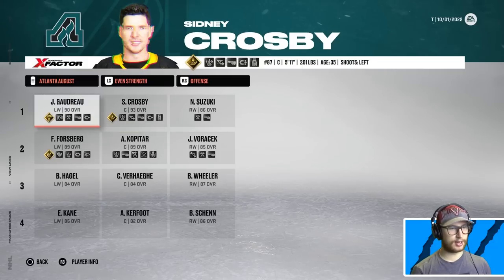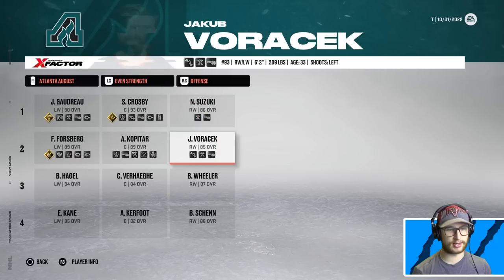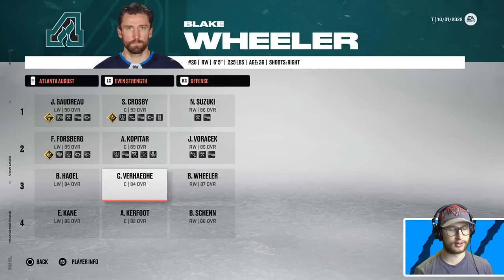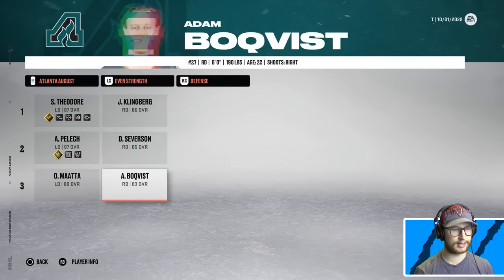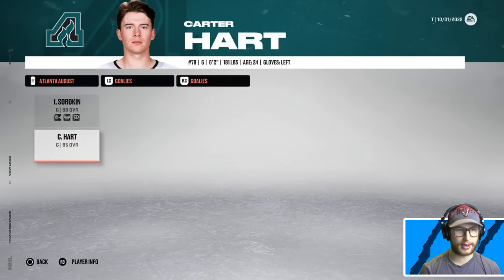Let's see what August has. Goudreau playing with Sidney the Kidney and Nicholas Suzuki. They've got Voracek, Kopitar, and Forsberg as their second line — very solid indeed. Hagel, Verhegge, and Wheeler round out the roster. Defensively, it will be Theodor playing alongside Klingberg, Severson with Pelek, and Olimata and Bokvist. Ilya Sorokin will have the starting role, with Kaapo Kahkonen as the backup.